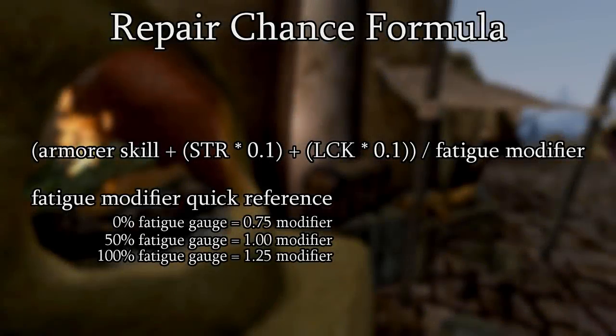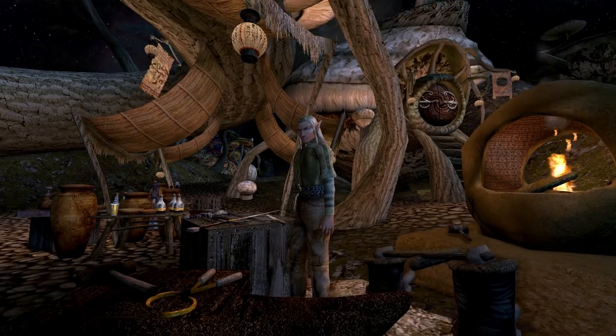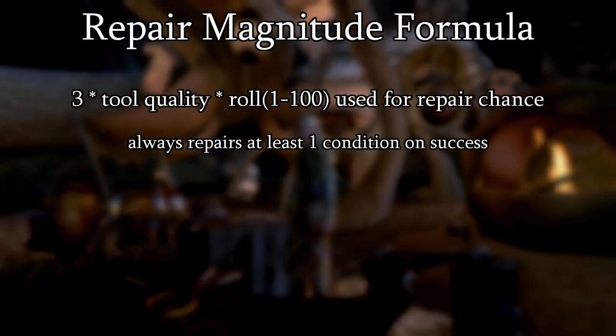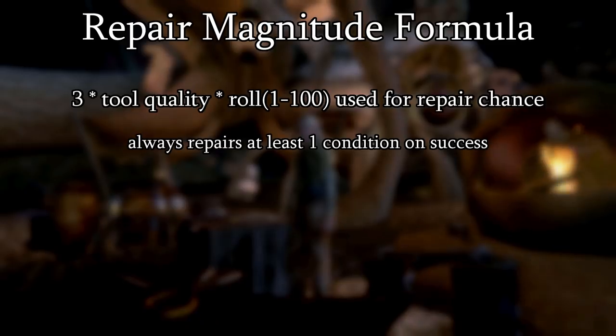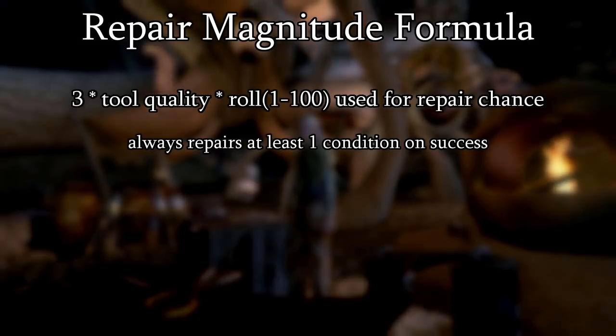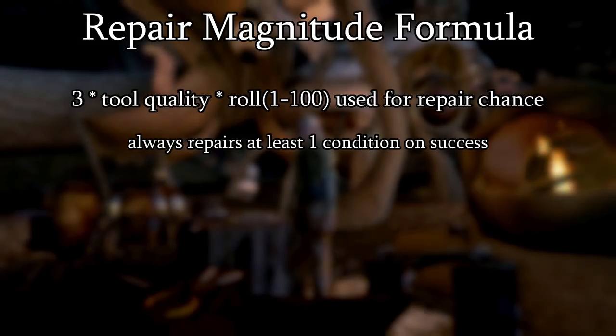This all gives us our chance to repair. The game generates a random number between 1 and 100, and if our repair chance is higher than that number, we succeed. Now, the formula used to calculate exactly how much we repair on a successful attempt is on screen now. While it doesn't directly make use of our armorer skill, it does make use of the same 1 to 100 number the game generated earlier. So indirectly, having better chances at repairing can often, but not always, result in repairing an item for more condition.